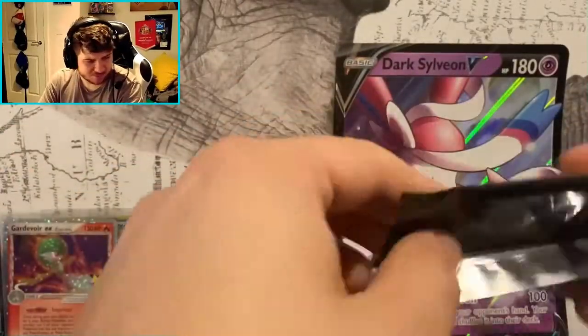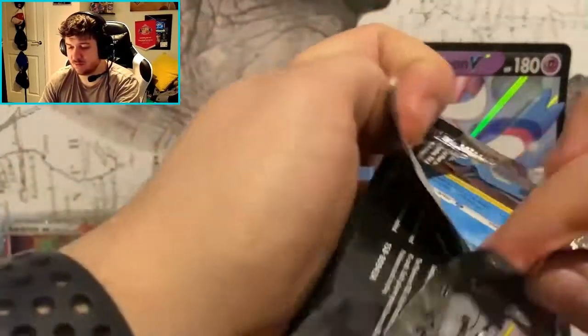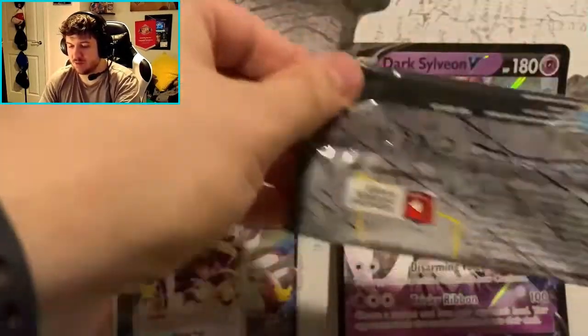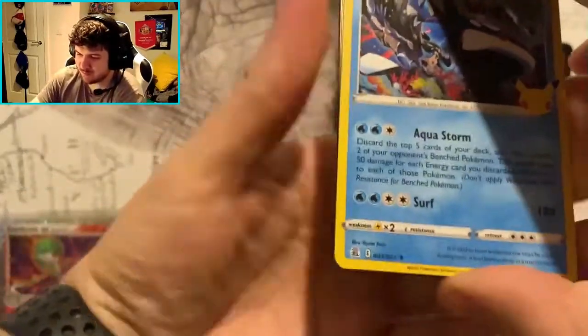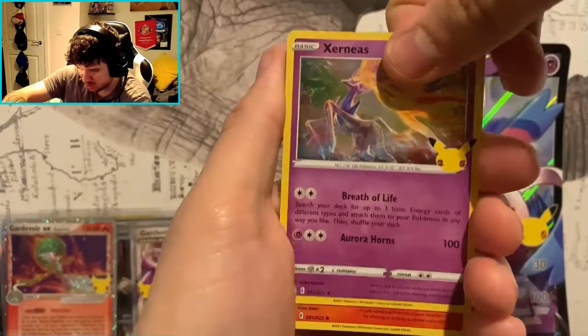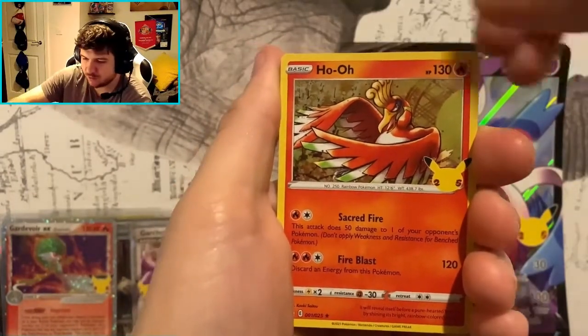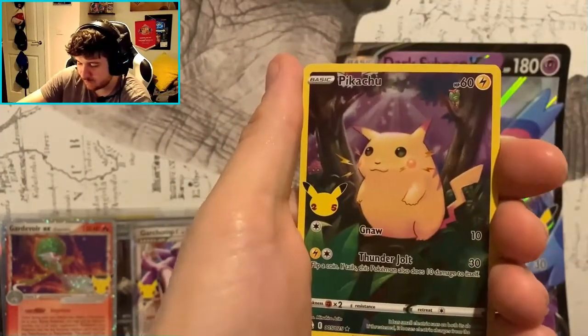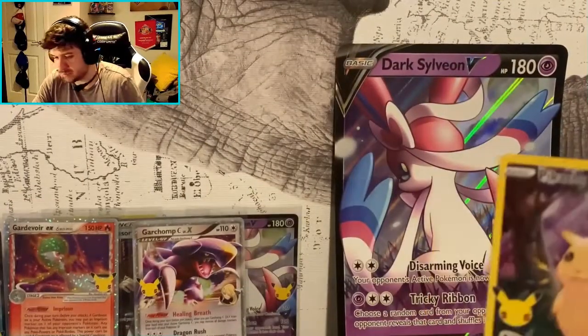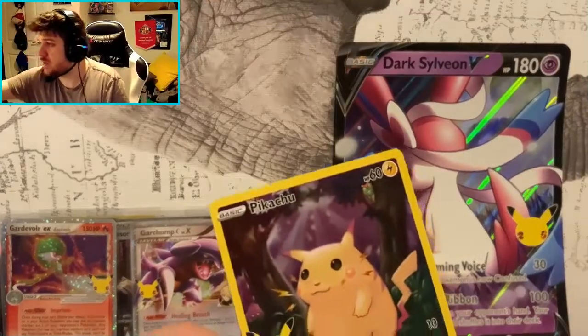Two packs to go. I'm saving the other tins for a rainy day. We've got a big hit in this pack — I can feel it in my fingers, I feel it in my bones! Yes! I thought it was going to be the Charizard there, I really did. And the Pikachu V full art — which is always a good pull to get! Where are my sleeves?